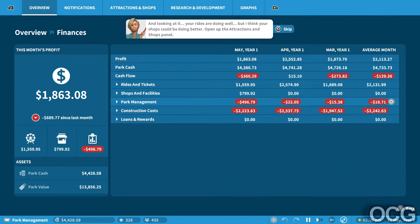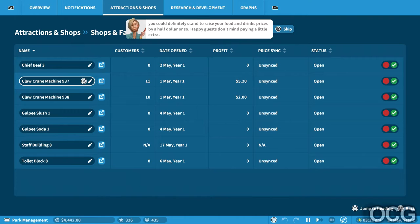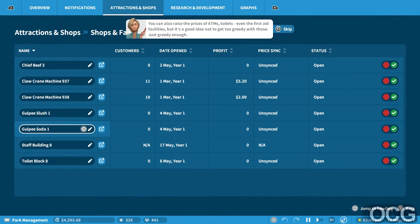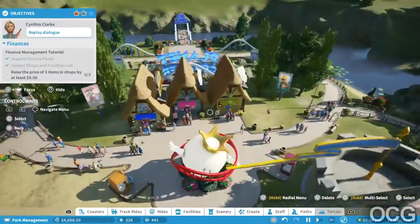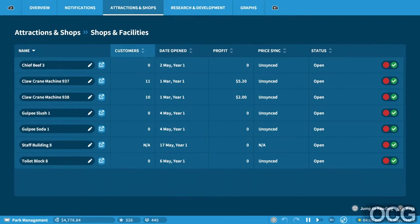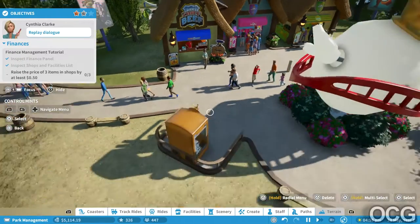You're doing well, but I think your shops could be doing better. Open up the Attractions and Shops panel. This section gives you an overview of how your shops and facilities are doing. You could definitely stand to raise your food and drinks prices by half a dollar or so - happy guests don't mind paying a little extra. You can also raise the prices of ATMs, toilets, even first aid facilities, but it's a good idea not to get too greedy with those. Raise the price of free items in the shops by at least 50 cents.